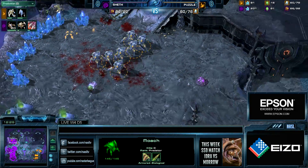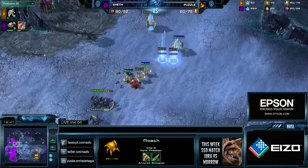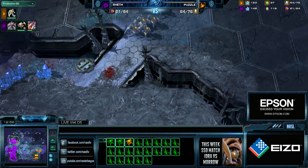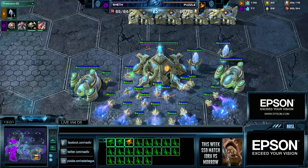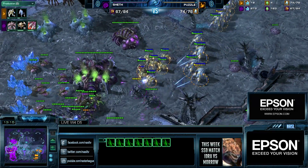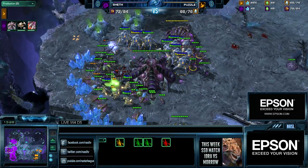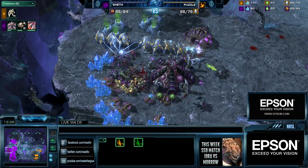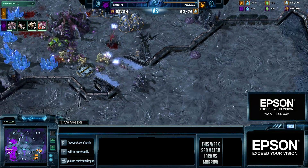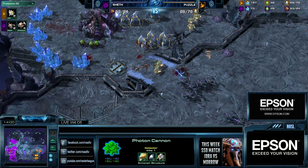It looks like for the first time Sheth will be behind in supply. The efficiency of these Stalkers has been pretty good — killing the third — and now Sheth doesn't even have the tech to back up. 15 kills on one Stalker, 8 kills on another, 10 kills on another — this is absurd. Most of these Stalkers are still full health with full shields. Sheth is moving in with Zerglings trying a flank approach. He does take out one Pylon but the second Pylon is still there for reinforcements. The Zealots are going to town on the Queens, and with no more real forms of production, Sheth has run out of options. The drones finally engage, but the natural and third base are both cleaned up.